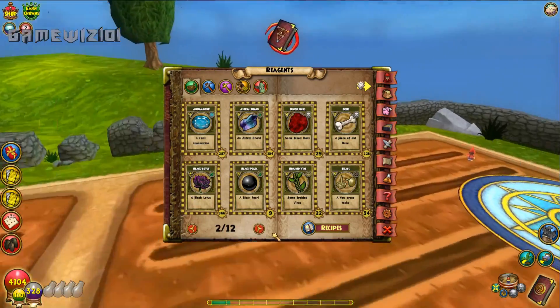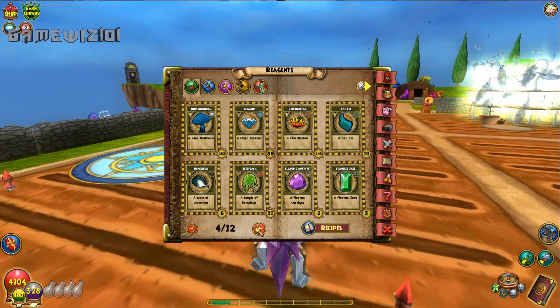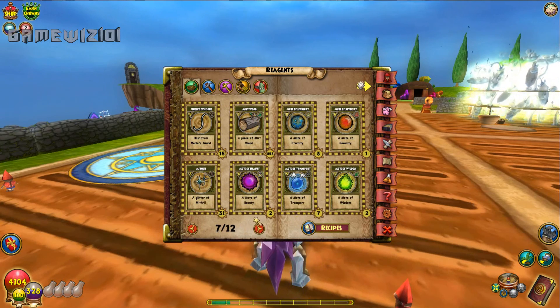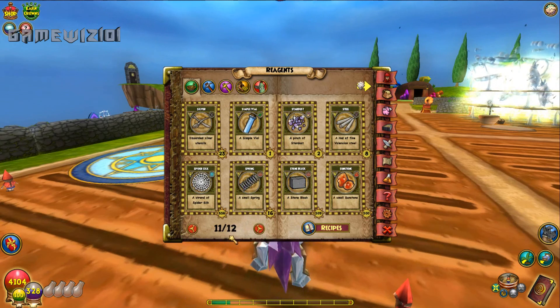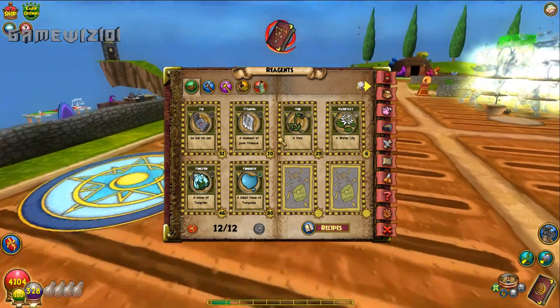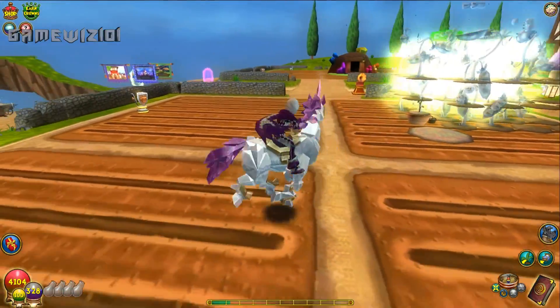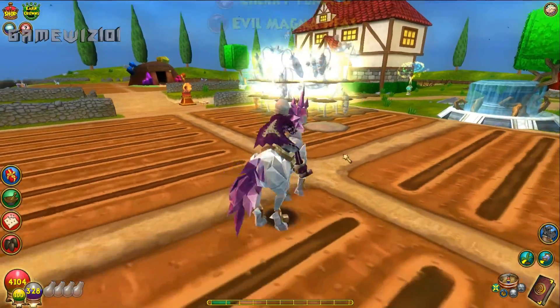I have racked up a ton of reagents using these plants. They drop Black Lotus — I've maxed that out. They also drop Sandstone, I have about 800 of that. Scrap Iron — over 900 of that. Spider Silk — 500 of that. Sunstone — around 300. So it'll let you rack up your reagents really quickly, especially because the mature harvest also gives those reagents.